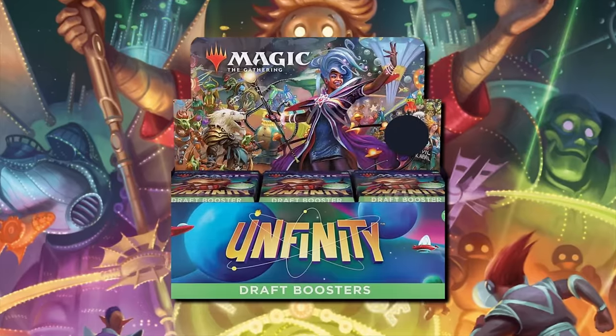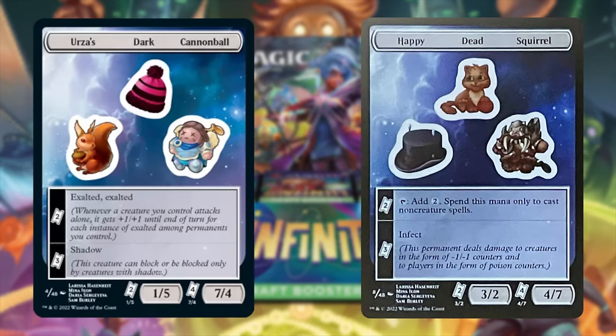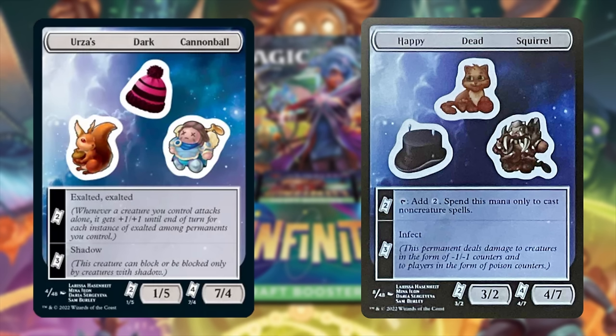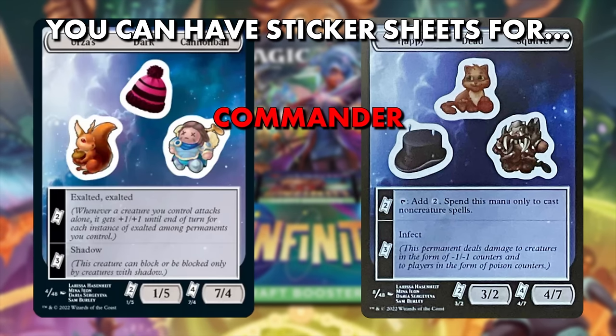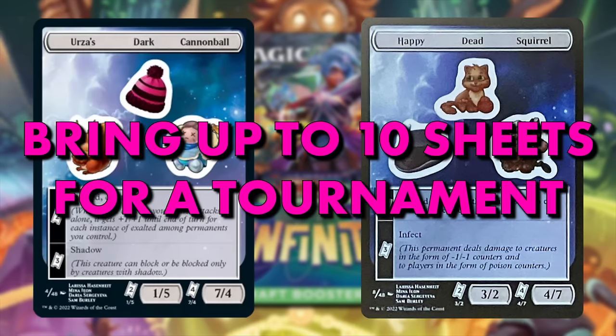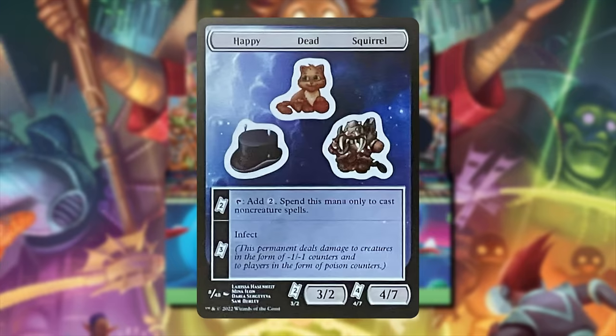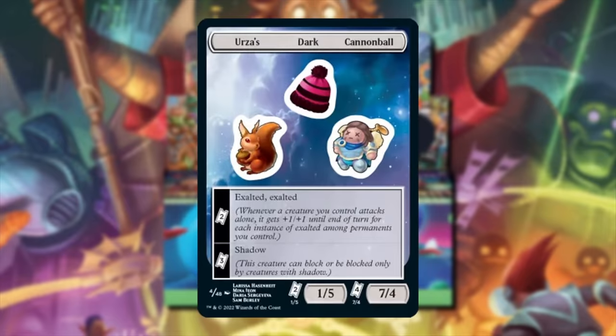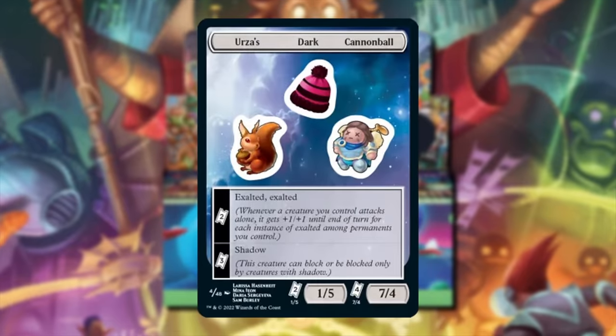When drafting Unfinity, you'll keep all the sticker sheets you open as you don't draft them like you do other cards. When playing your games of Limited, you only have access to the sticker sheets that you personally opened. In constructed formats such as Commander, Legacy, and Pauper, you are allowed to select ten sticker sheets to bring to a tournament. At the start of each game, you will randomly select three sticker sheets to have access to for the duration of that game. After you sideboard, you'll select a new three random sheets for your second game of the match. If this sounds like the most convoluted Magic the Gathering mechanic to date, that's because it is.